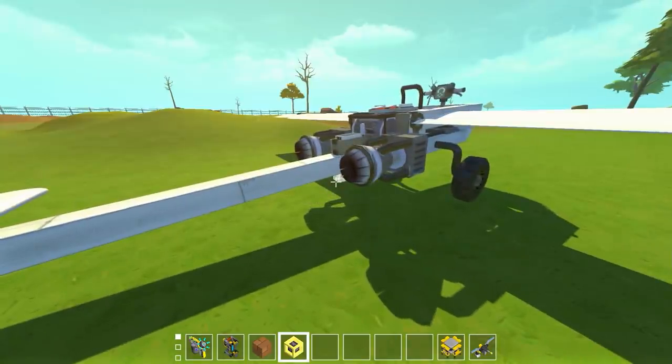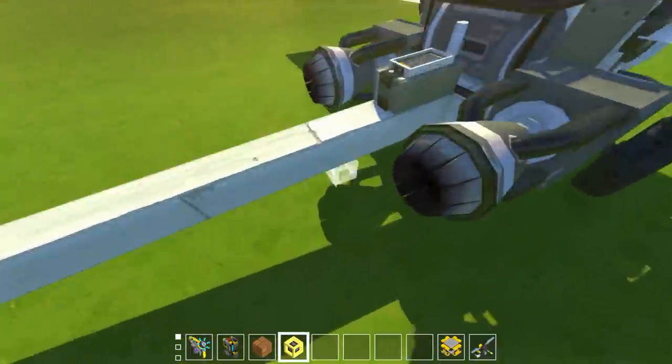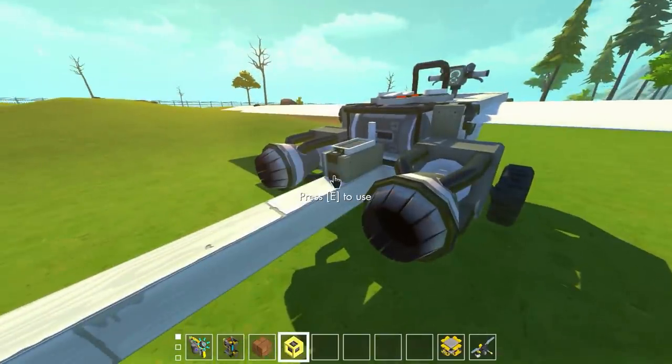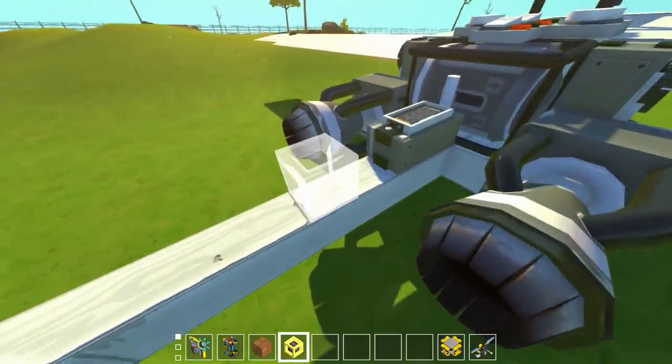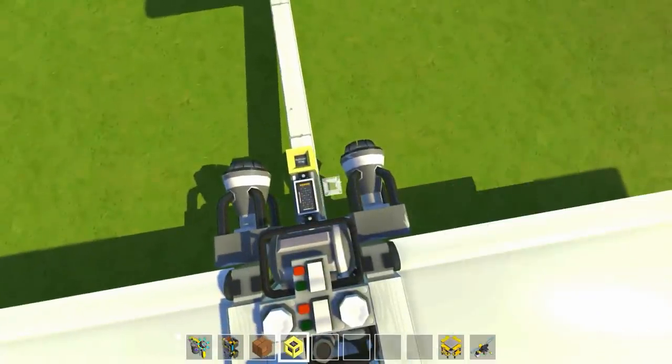Because in Scrap Mechanic, the way the drag works and the way the physics work, your plane pretty much will just fall out of the sky rather than glide correctly. But it was pointed out in the comments that there is a mod made by das at wasu — who's actually the guy who did the wings mod — and in his mod he's got this drag reducing block.